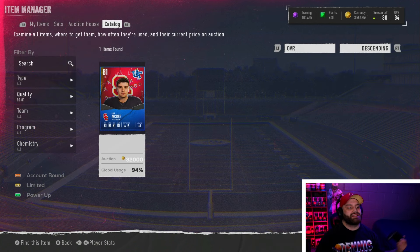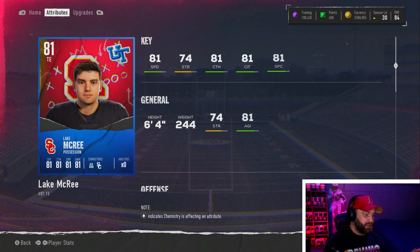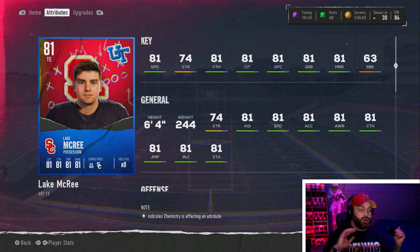Mason Graham is not in the auction house currently, but I found this card searching manually since there's no live database. Lake McCree is a very good budget beast tight end. Cards under 50k are typically 81 speed at the highest — most are 79 or 80. If you can find an 81 speed tight end or skill position player, they're really good. He's six foot four, good weight, and all of his route running is above 82, which we love to see.